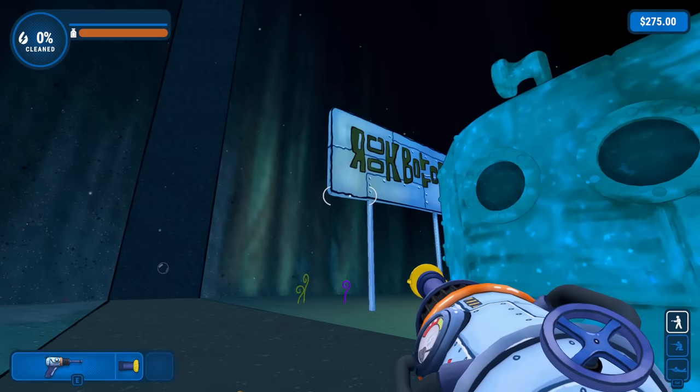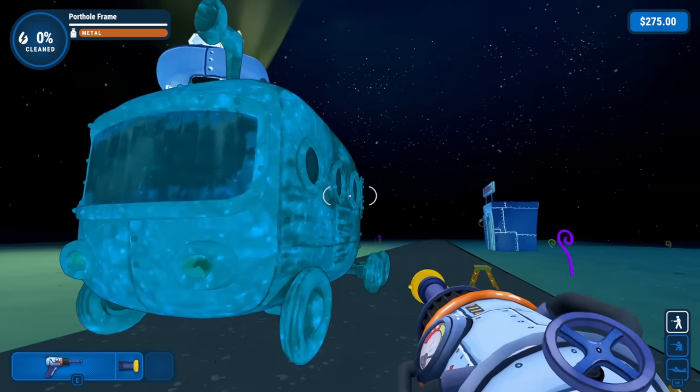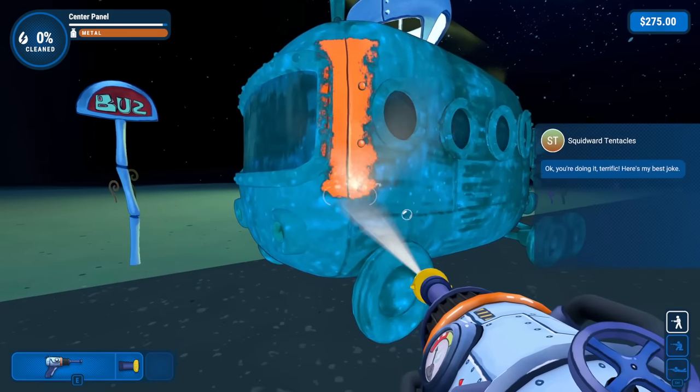We're starting things off in the super spooky Rock Bottom. Hard to get back up from here, but if we can clean up this bus, maybe we'll have our ticket out of here. So let's get to it — we have this whole bus here and a bunch of dirt to clean off of it.